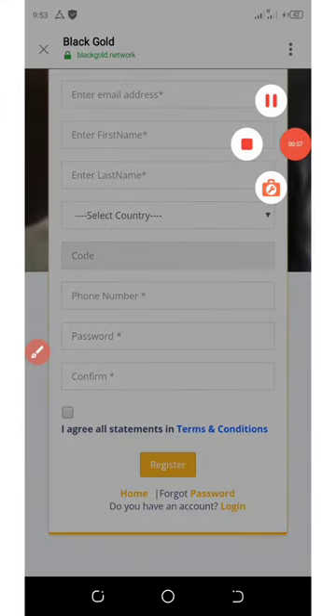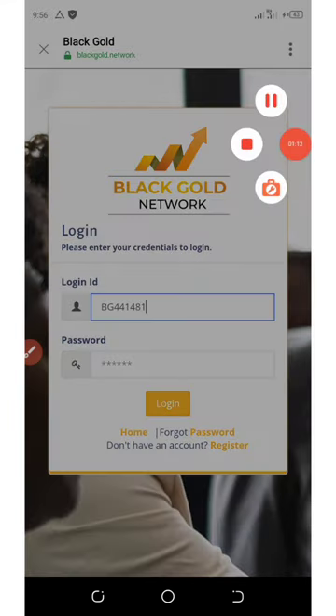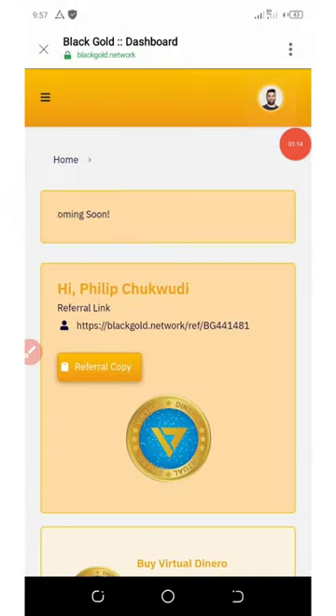After you register, they're going to send you a congratulation message on your screen and then give you your login details. Copy your login ID, enter your password, and click the login button to log into your account.